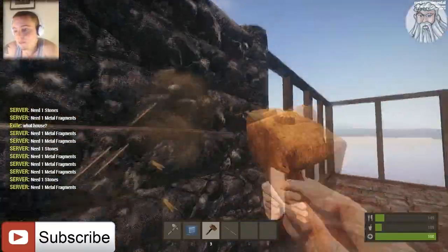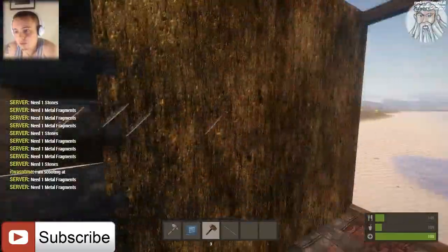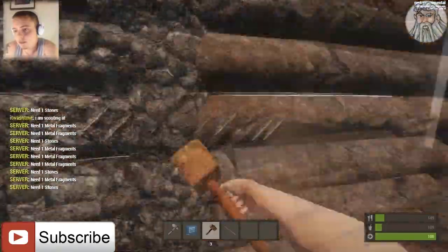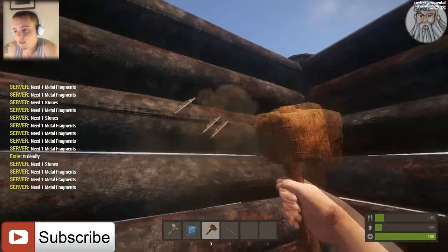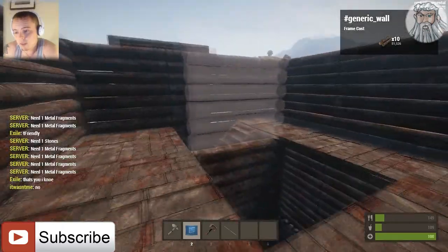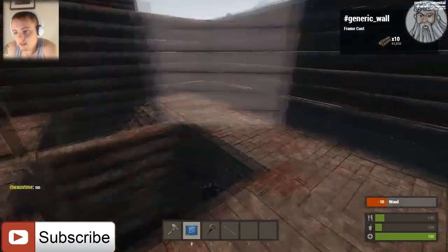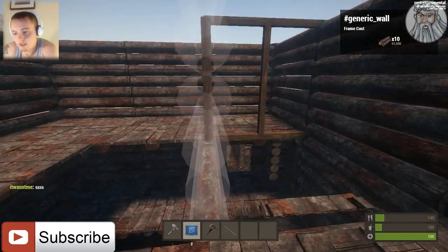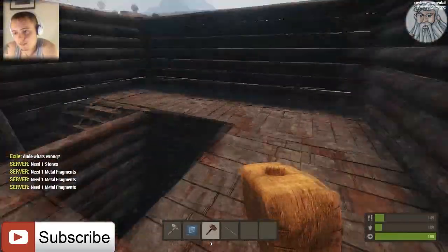So we're just going to continue building up. For this bit, it's really, really simple. I actually built one square by mistake — I didn't mean to put that square there, but never mind. You can always just fix it like that.